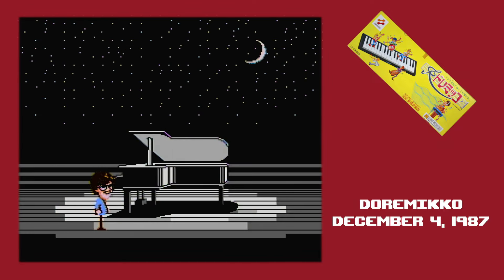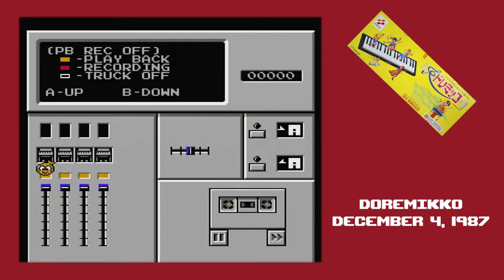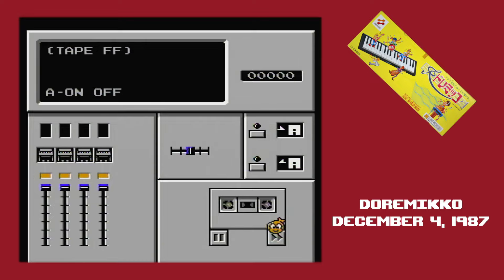Piano is the easy one — you just load it up and play. One neat thing about Dore Miko is that it uses four sound channels for a single instrument, which means you can play chords. That might not sound impressive for a music program, but it's one of those things that's weirdly hard to do on the Famicom. Besides playing on the keyboard, you can hit Select to bring up a menu where you can switch between Piano and Organ, go into an option to record your music, and control the tempo. Dore Miko also has four pre-recorded songs you can play back to accompany.